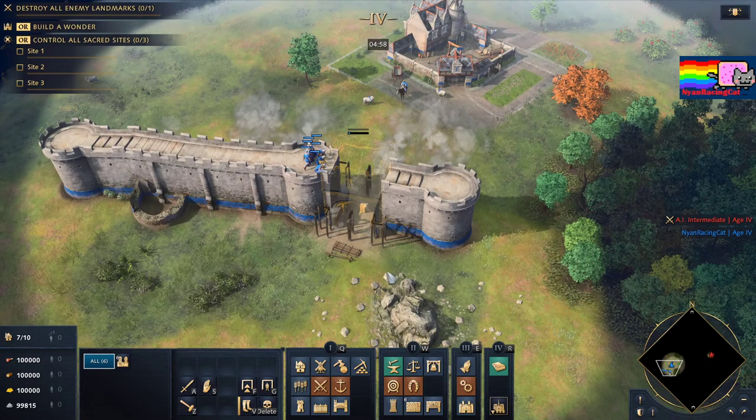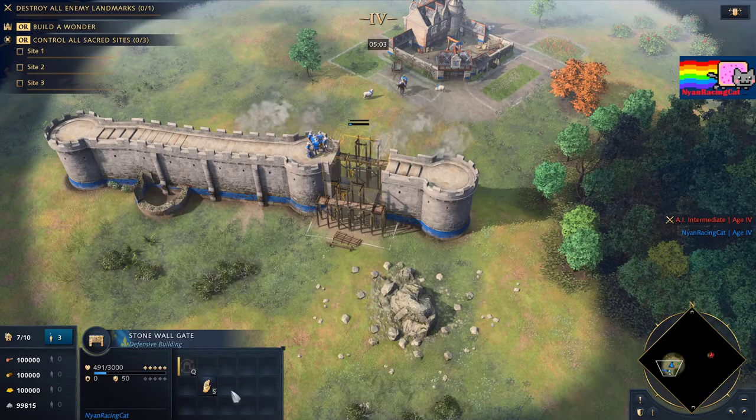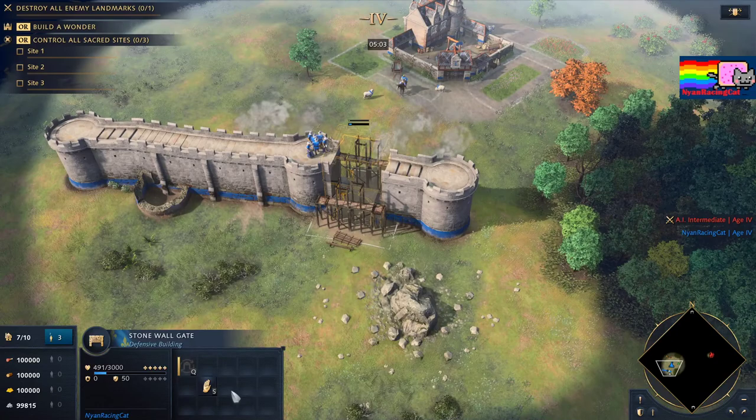You can see from Stonewall Gate, you can do it too. But when you start construction on the Gate, you couldn't go down. It's only for Stonewall Tower that you can just start construction and go down.